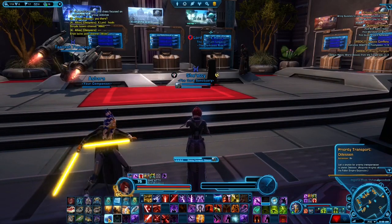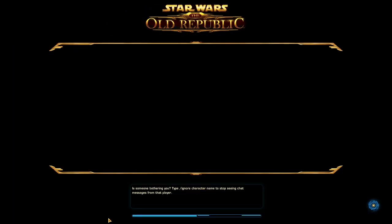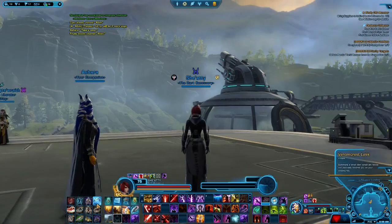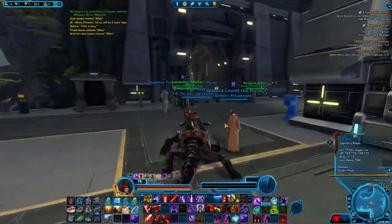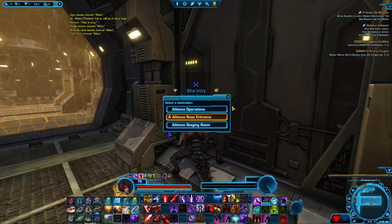If you warp to Odessen, it will cost you about 3.15 million, plus another 5,000 credits to unlock — so in total, roughly 3.16 million, or rounding up, about 3.2 million. That does not include the two rooms you'll need to unlock separately.